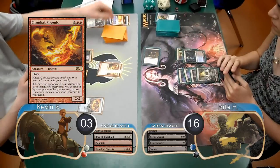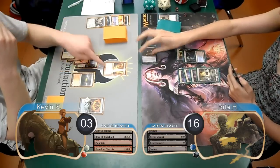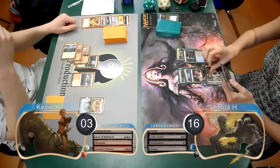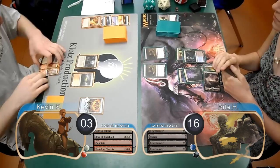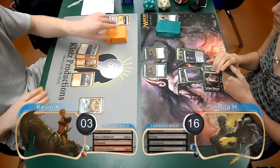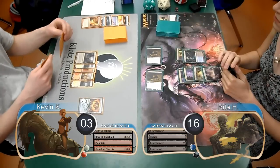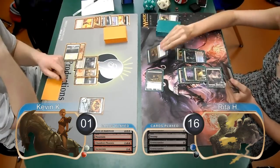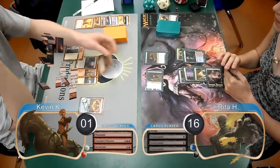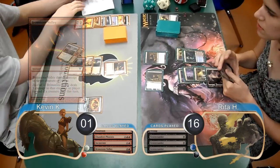I played a Chandra's Phoenix on my next turn, but chose not to attack with it. Then Rita attacked with her Gravecrawler again, which I traded for with my Phoenix. She then played a second Gravecrawler, and then played the first one from her graveyard again. I then took my Shrine up to 8 counters, but just passed my next turn. Then Rita attacked with both of her Gravecrawlers, so I killed one with an Incinerate, and then took the other, going down to 1 life. She then replayed the Gravecrawler again, and then I used a Brimstone Volley on her, which did 5 damage to her since a creature died this turn, dropping her to 11.